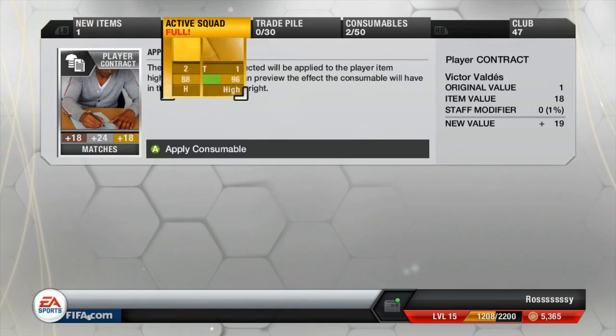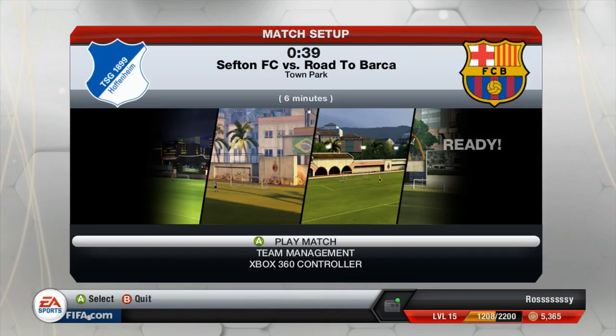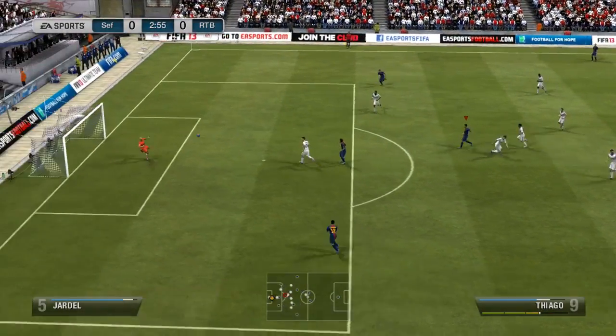Montoya is a good right back and that means now we have got a full Barcelona squad. We are playing Abidal at centre back but that's how things are going to roll, at least for now. The second game of the episode we come against a pretty random team with very very poor chemistry and some random players as well.